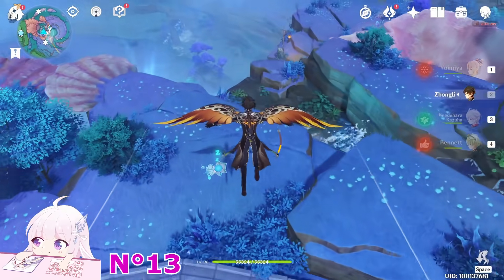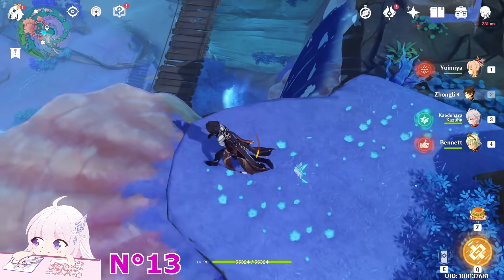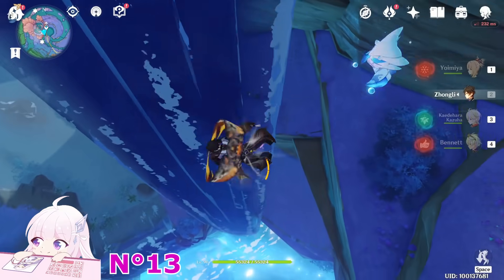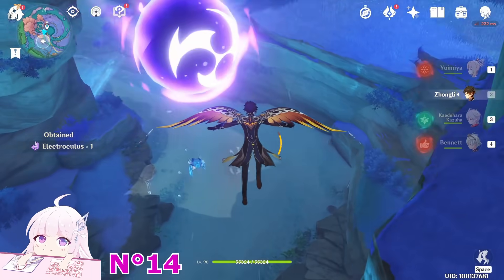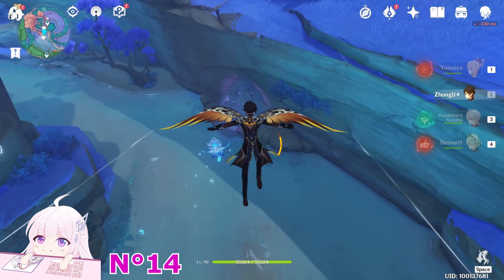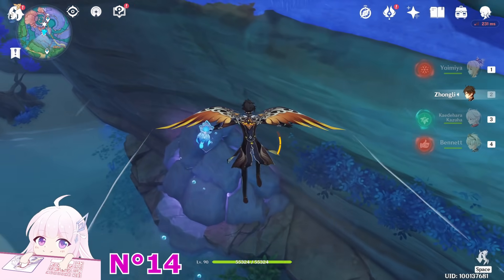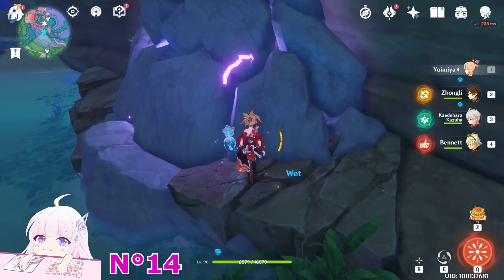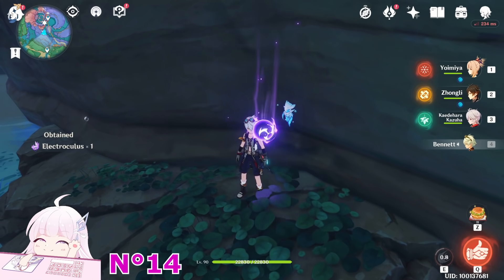Once you're here, this one is just downside — you can see it. Same as before, in a waterfall. After this one, go toward this electro rock. Use any elemental reaction that reacts with Electro — that's fine — to break the shield. Let's use Bennett, and the Electroculus is just sitting there.